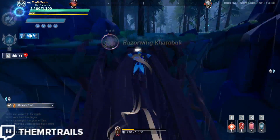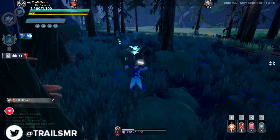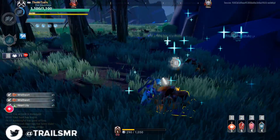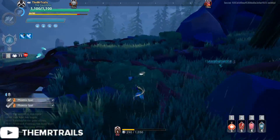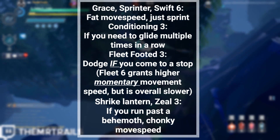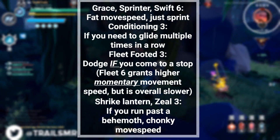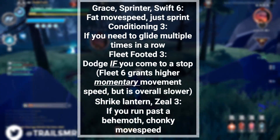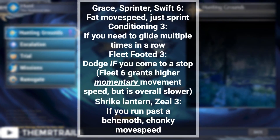So the main parts of our build are 6 Grace, 6 Sprinter, 6 Swift, 3 Agility, 3 Conditioning, 3 Fleet Footed, and 3 Zeal. But we'll have to talk about how to use this build exactly, because it will be very easy to misuse it. Grace, Sprinter, and Swift will give you enough movement speed to be faster than a glider over flat ground. You want to sprint unless you're in a location that will let you fly downward, and even then sometimes it will be faster to just fall down where you need to go.